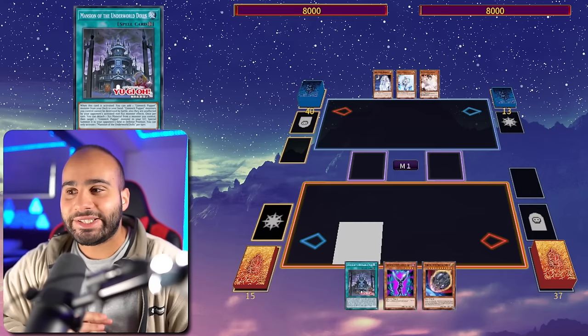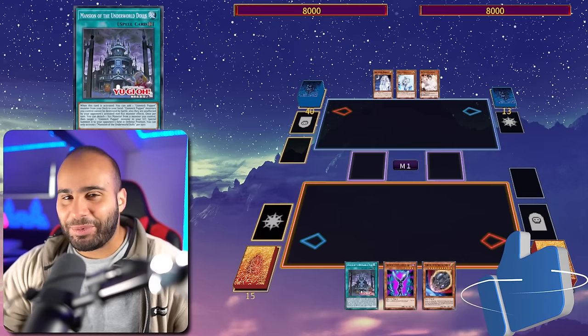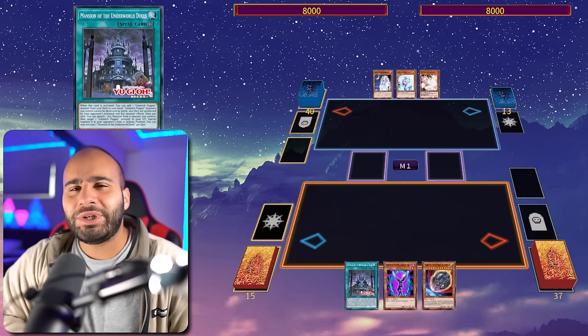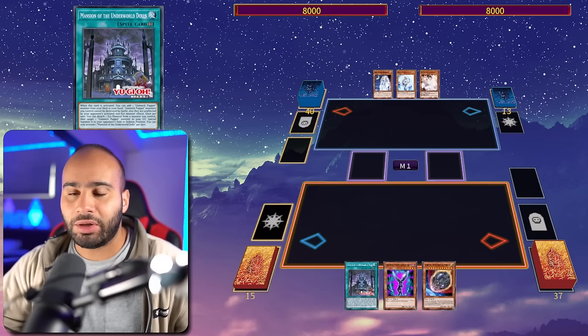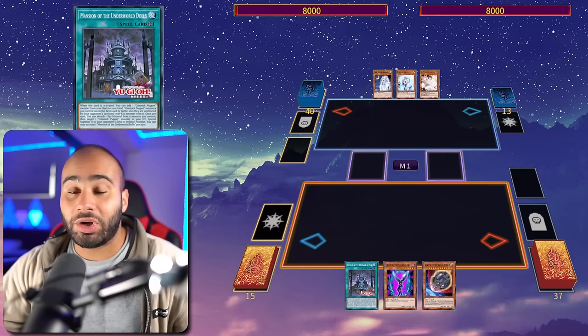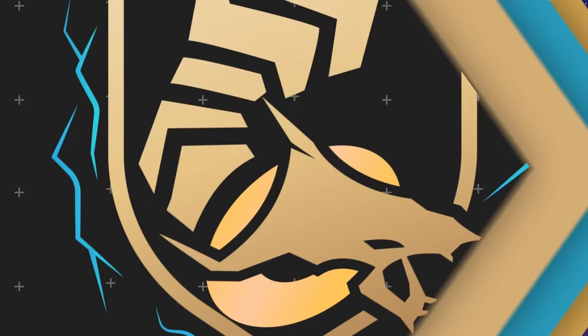This is going to be the same thing: 10 combos as well as the deck profile, playing through all kinds of hand traps. This is all the information you need to become the best Gimmick Puppet player out there, and also understand how to beat it. If we can get to 1000 likes I will be making a live stream solely on this deck and answer all your questions. Make sure to subscribe and check out my coaching link in the description.